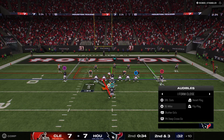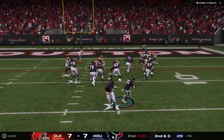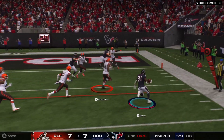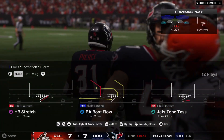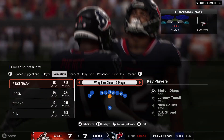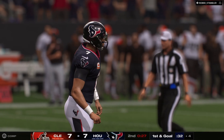Second and three brings up another carry for Pierce. He'll get this guy inside the five before he's out of bounds. That play gets him six yards and sets them up with a first and goal.